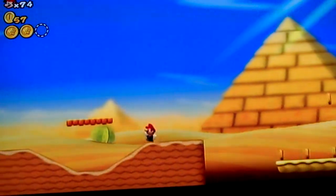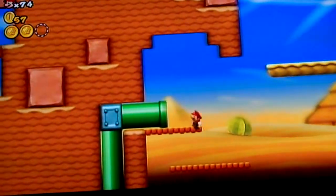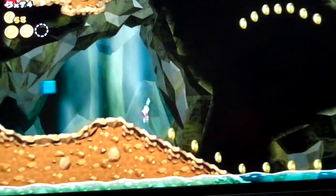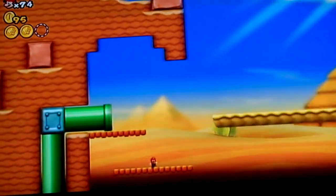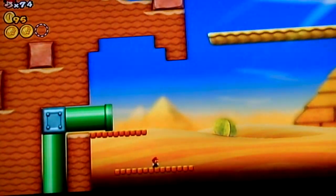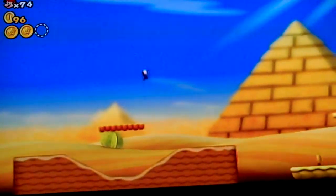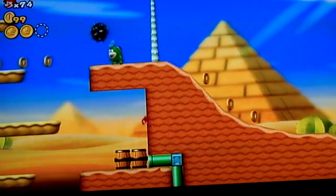When you get back, those guys will have respawned. To get the third coin, you have to backtrack. Hit this box — it's a mini mushroom, but you want it. Go back up that pipe. It's very important that you get the mini mushroom. You need a mini mushroom if you want the third coin. That's why you grab the mini mushroom — there's a pipe down here that you can only enter as mini.